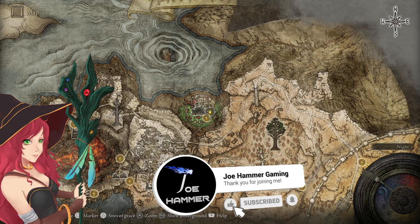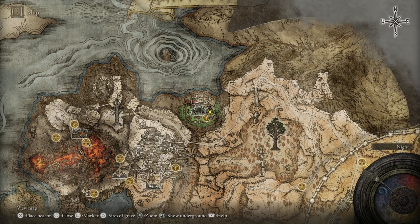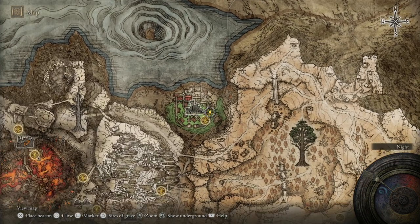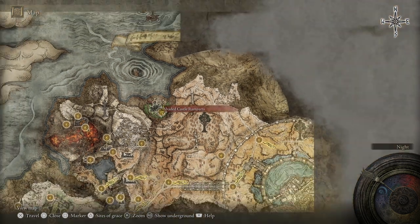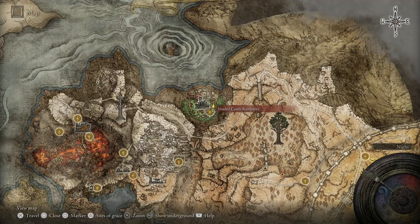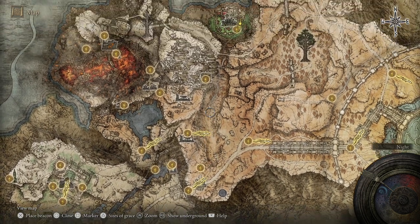Hello everybody, welcome back to Elden Ring. In this one we're going to be grabbing the Harp Bow. This is the reward for the Champion's Song Painting, which we are going to grab here in the Shaded Ruins. This is quite far north in terms of the game — obviously reaching up here you kind of need to follow this canyon from the Altus Plateau region.